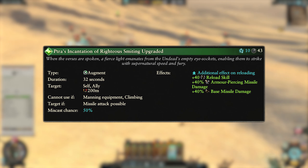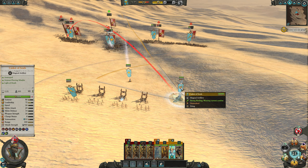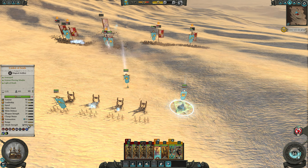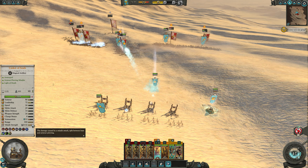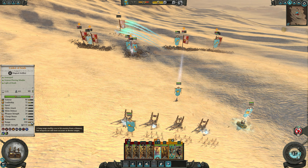The overcast costs 10 winds of magic and adds plus 40 to the reload skill. There's really no reason not to use this all the time unless your caster is low on winds or HP. That increased reload skill will ensure they keep firing more often with that increased damage and will substantially up their damage output.